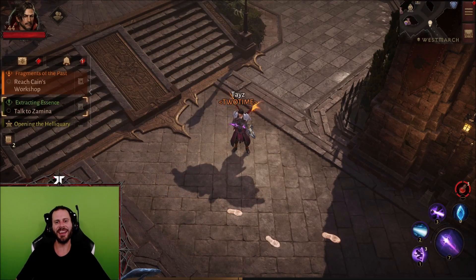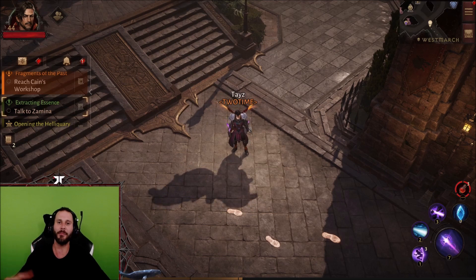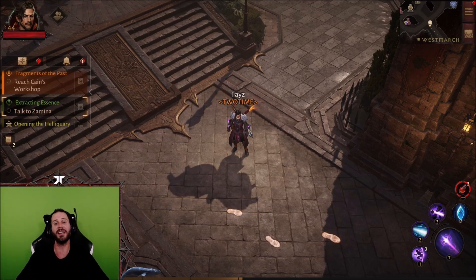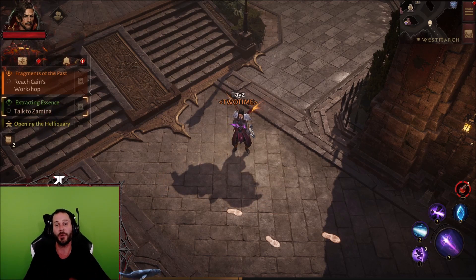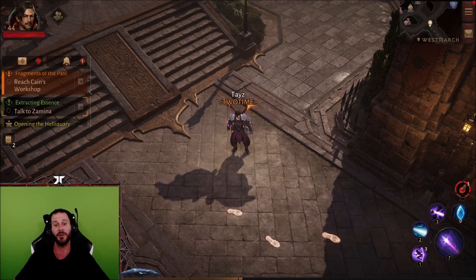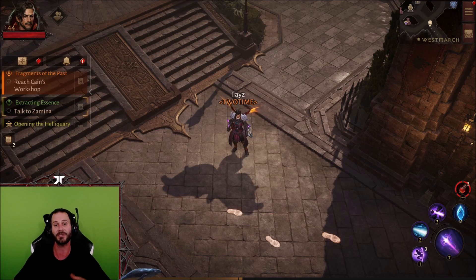What's going on guys, this is JT here back again with another video on the newest character I made in Diablo Immortal, which is the wizard. As you can see right here, we got Taze who is in guild Two Time. If you guys happen to be on server Town Portal, feel free to join Two Time if you are looking for a guild. I'm going to make this clan pretty active, so go ahead and join me up.